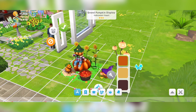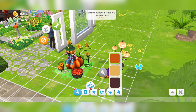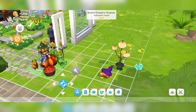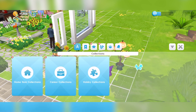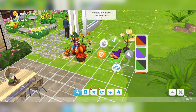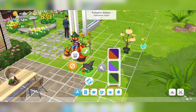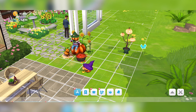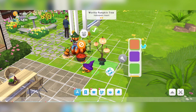The first thing that we can get is the Grand Pumpkin Display, and you get this once you've completed everything. It's a 19-step quest, and you can place this around in your garden — it looks really, really adorable. The second item is the Pumpkin Helper, which looks really cute with a purple hat, and you can change it to several different colours. You also get the Worthy Pumpkin Tree as well.